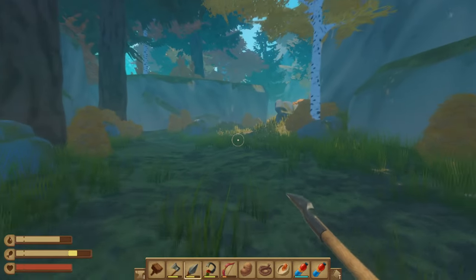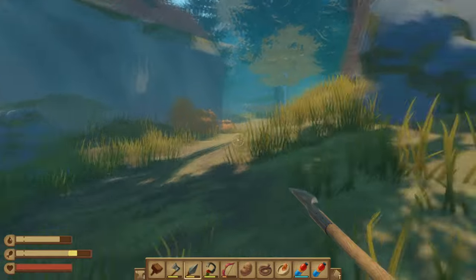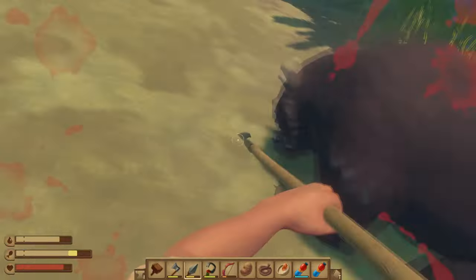Just head this way. I believe there is a bear around this corner. I'm going to show you quickly how to kill the bear easily so you don't die. Just poke them and then run.